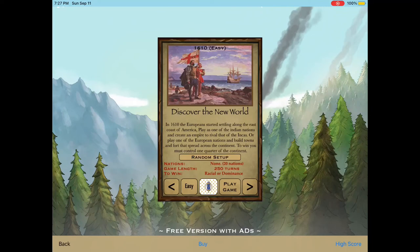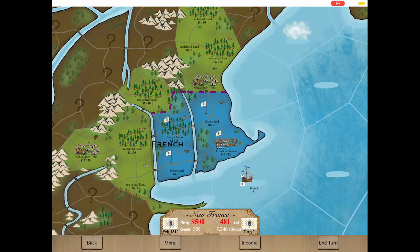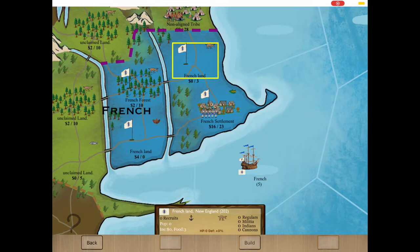Hello everyone, welcome back to French Indian War. Today I'm going to do the first five turns of Discover the New World on EZ. This game is a bit more complex than, in my opinion, than Colonies at War, so I have not, as of yet, been able to try the other levels because I like to get very comfortable with the first mode in this kind of game. It's because the time frame goes by very fast.